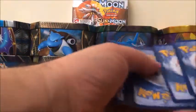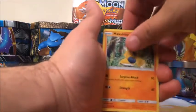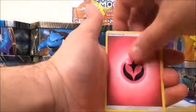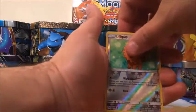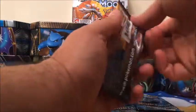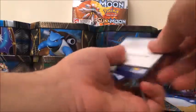We got four more packs to go. Makuhita, Chinchou, Togedemaru, Carvanha, Pikipek, Fairy-type Energy, Alolan Raticate, Wishiwashi, Energy Retrieval, Lillipup Reverse, and a rare is a Cosmog. We've got two more Primorinas and a Sylveon — whatever way you want to pronounce it.